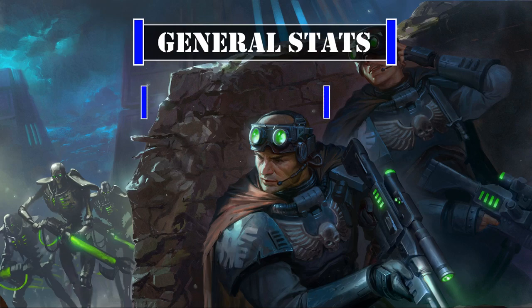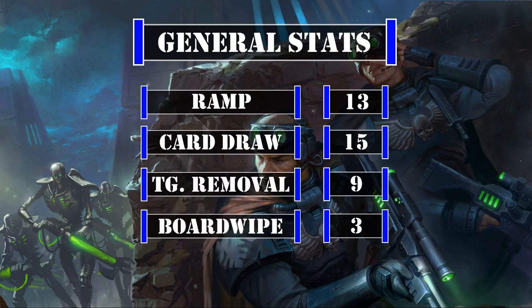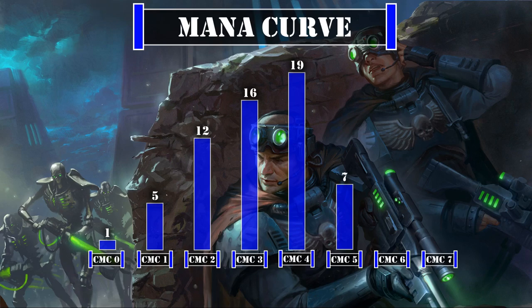For general deck stats, we have 13 ramp sources, 15 card draw sources, 9 targeted removal sources, and 3 board wipes — our draw being higher than average due to all our clue token generation while our other stats fall within normal ratios. Looking at our mana curve, we have 1 zero-drop, 5 one-drops, 12 two-drops, 16 three-drops, 19 four-drops, 7 five-drops, 2 six-drops, and 2 seven-drops, leaving us with a mid-weight curve that aims to get our commander on the board quickly, followed by multiple means to untap her to begin locking down our opponent's biggest creatures while assembling our own token army — steadily gaining value until our opponents are crushed under our superior numbers and tactical control of the battlefield.